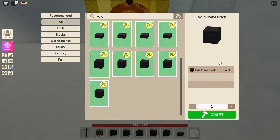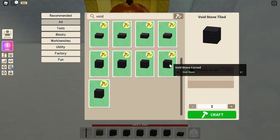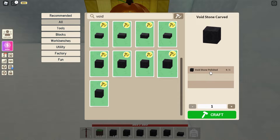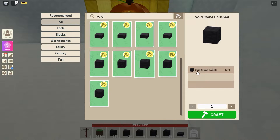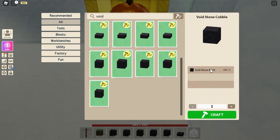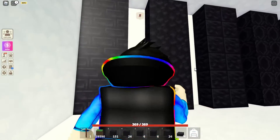You will get the void stone brick. We got five new blocks and to make each block you are gonna need the previous block. To make the stone tile, which is the last one, you need the void stone carved. To make void stone carved you need void stone polished. To make void stone polished you need void stone carved. To make void stone carved you need void stone brick, and to make void stone brick you need the void stone block which you can get in the void island.